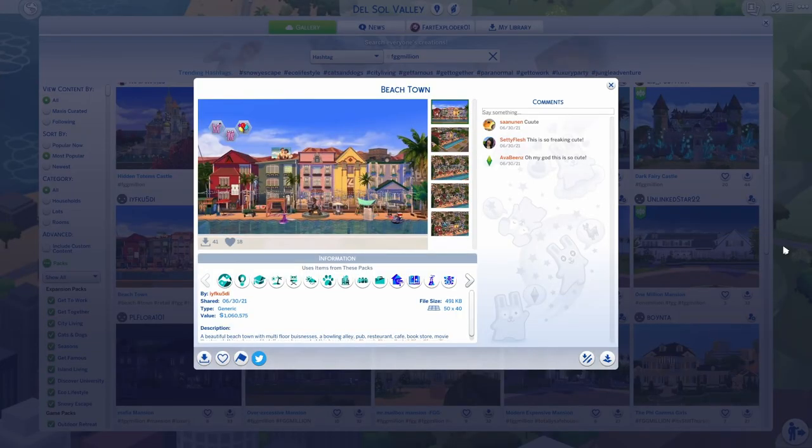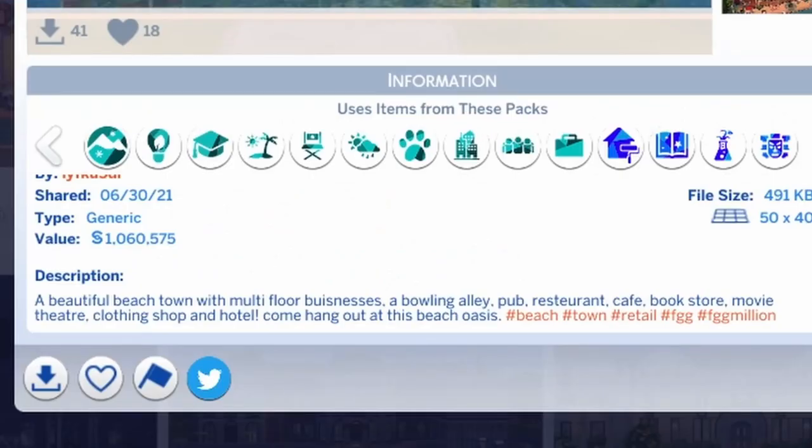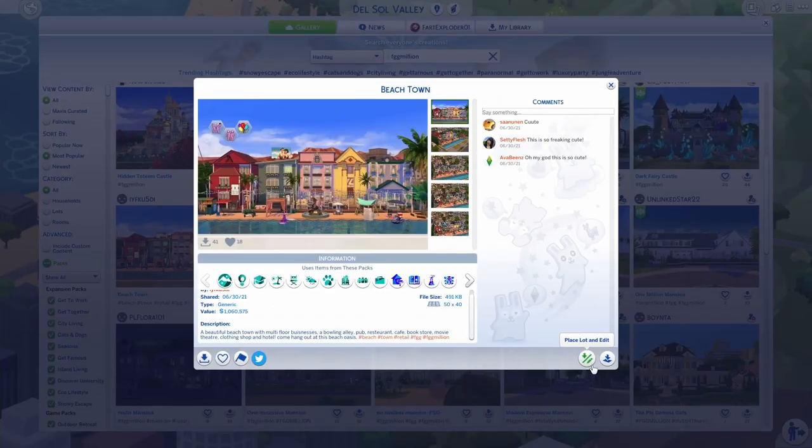Next one we're going to be looking at is Beach Town by IFQ5D — a beautiful beach town with multi-floor businesses: a bowling alley, pub, restaurant, cafe, bookstore, movie theater, clothing shop, and hotel. Come hang out at this beach oasis. What the fuck? How even? When are we getting hotels? Just, you know, asking for a friend — all of my friends, actually.